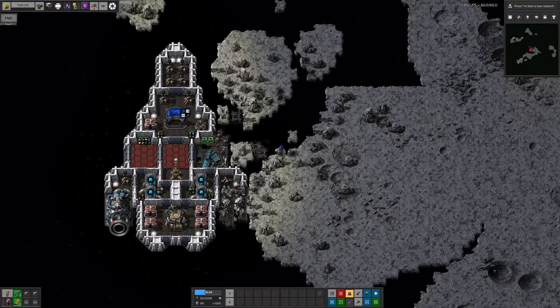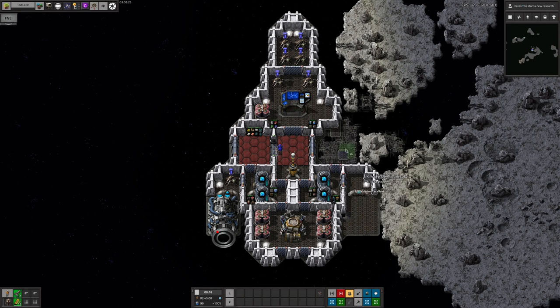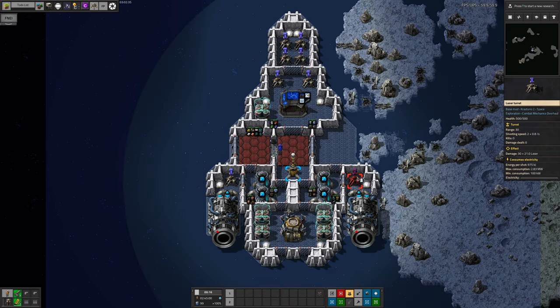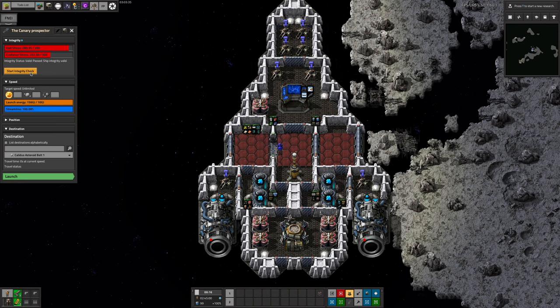You'll want to make some basic repairs to the ship before you go: replace the destroyed engine, fix the broken walls, and so on — all the bits and pieces you need for that are tucked away in the chests inside it. Make sure you replace the floor on the right-hand side, otherwise you won't pass the integrity check. Once you've got everything ship-shaped, open the ship's control console and do an integrity check. If you haven't fixed the ship properly, any problem areas will flash in red — fix them and then repeat until the ship passes inspection. Compare it against the other side of the ship if necessary.